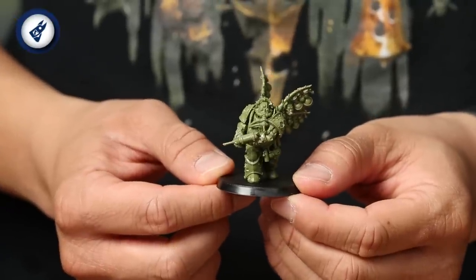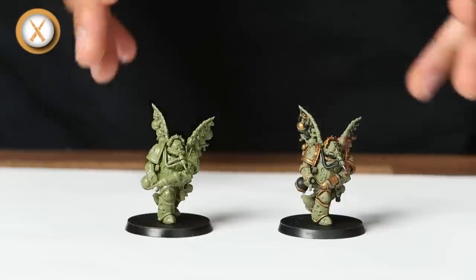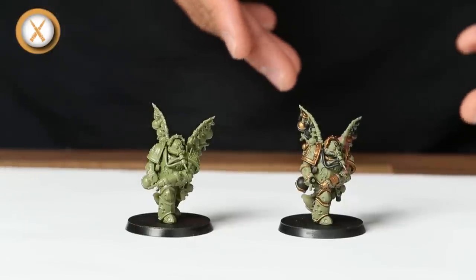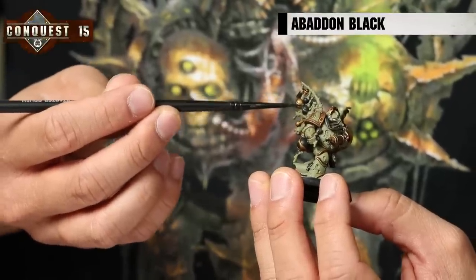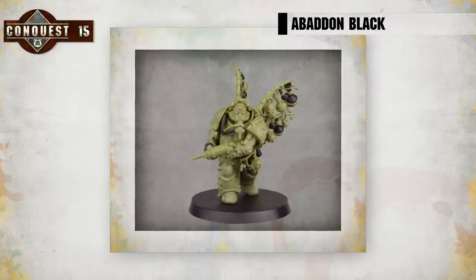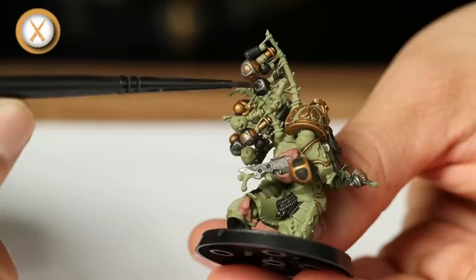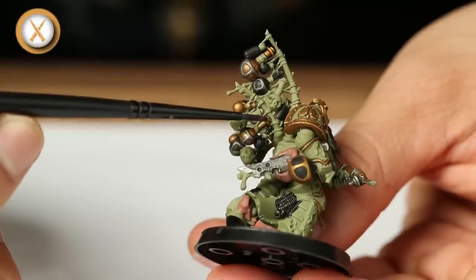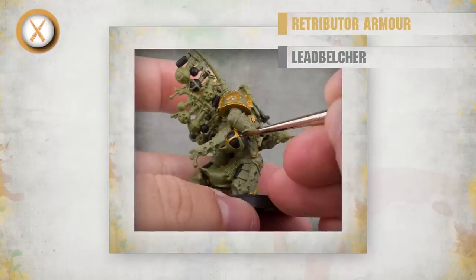With your Biologist Putrefire built, it's time to paint him. As a member of the Death Guard, most of him is painted the same way as your plague marines and foul blight spawn from previous issues. He carries a lot of grenades, bottles and vials — these will look great painted in Abaddon Black to stand out from the green and gold. The painting guide in issue 15 shows them from a few different angles. Some areas of trim and detail will be great painted with Retributor Armour or Leadbelcher.